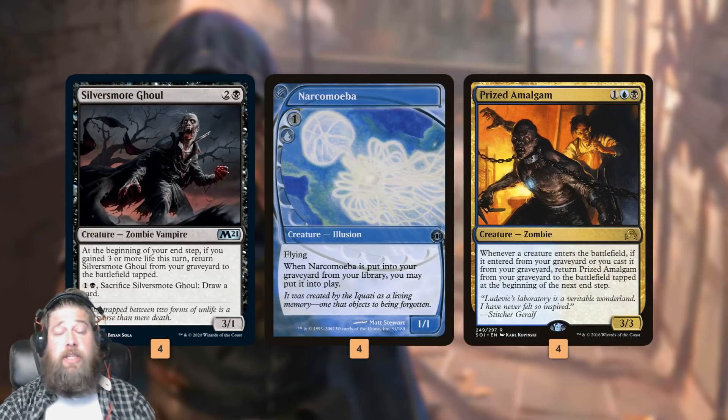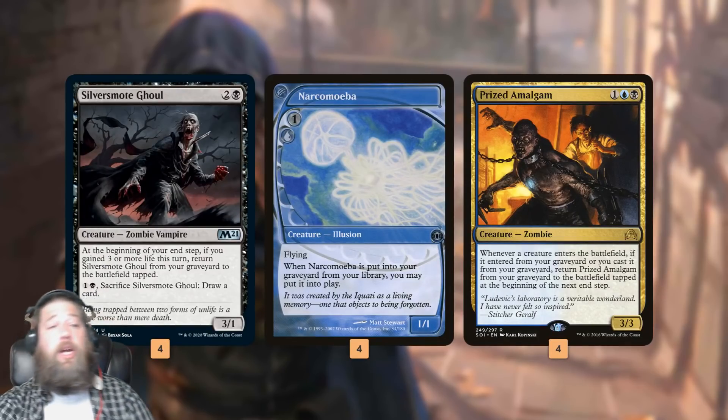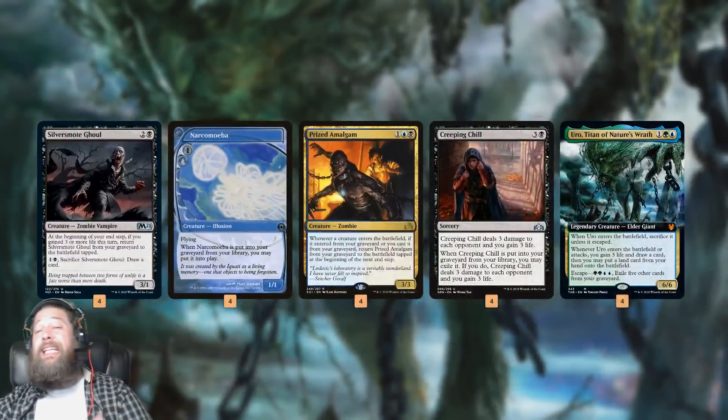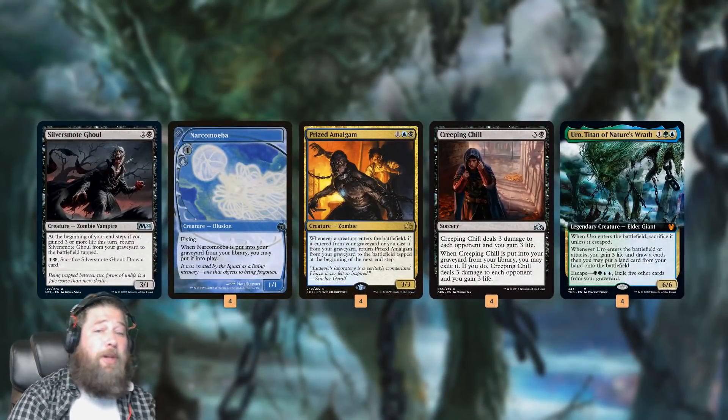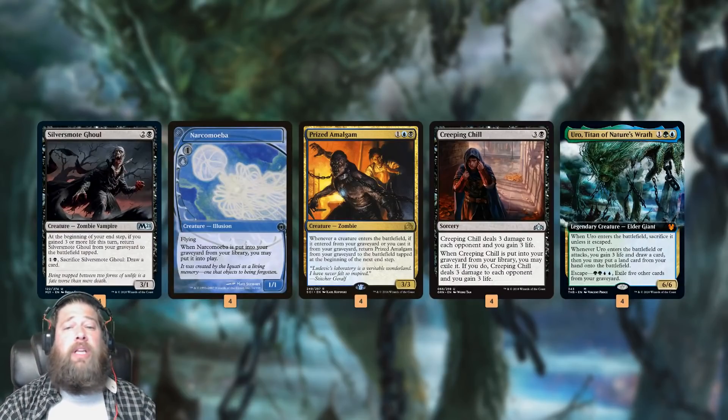In a perfect world, turn 1 we mill cards with Stitcher's Supplier, turn 2 we mill more cards with any of those 2-drops that dump cards in our graveyard, and by turn 2 we could be milling over a Narcomoeba to get back Prized Amalgams, or milling over some free life gain in Creeping Chill to get back Silversmote Ghoul, which gets back our Prized Amalgams — so we can build a massive board really quickly.